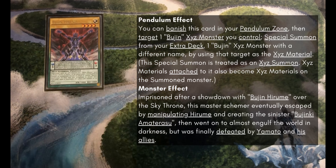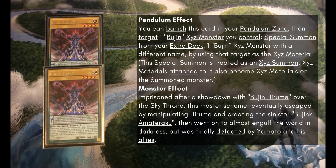Then we also play 2 Bujin Haruko. This is our rank-up pendulum. It can be an extender if you open it even when you don't need it, and it does a really nice job of setting up something in the Banner Zone so that you have something to Special Summon off of Amaterasu even if you hadn't done anything at that point to set that Banner Zone up. So it also just does a lot of work.